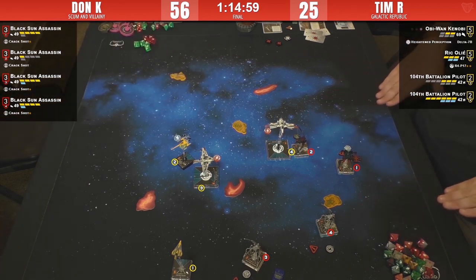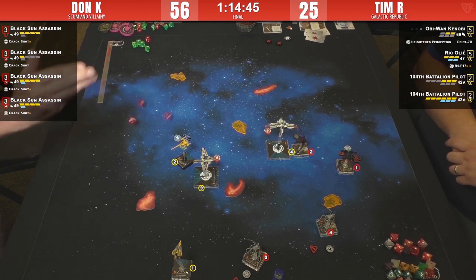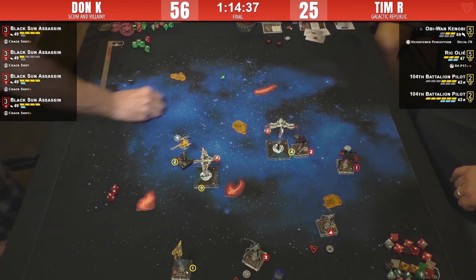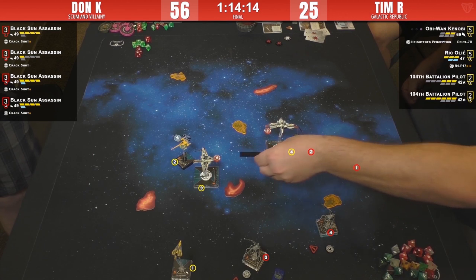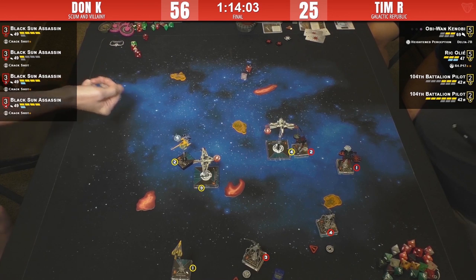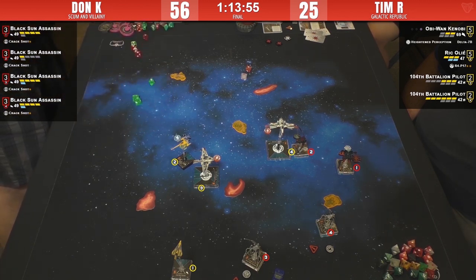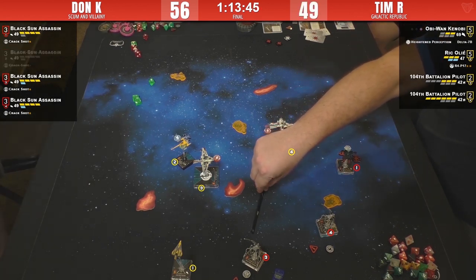Viper Three against Arc Four — three hits, two and a crit. Blanks from the arc — there go the shields on Arc Four. There's no focus-fire here; each arc has a shot on a different target. Range two for the second shot. Tim's dice are hot too — just not quite as many of them. Is that a dead viper? No — Number Two is dead actually. He's only able to evade one.